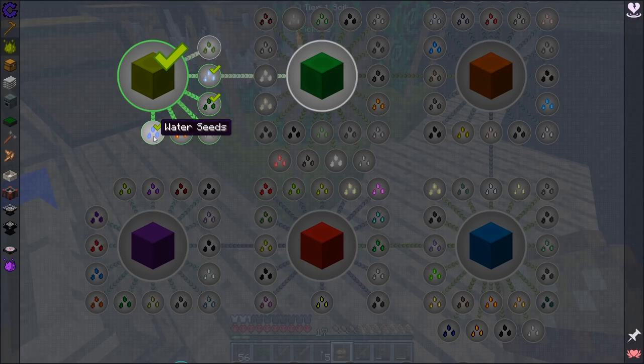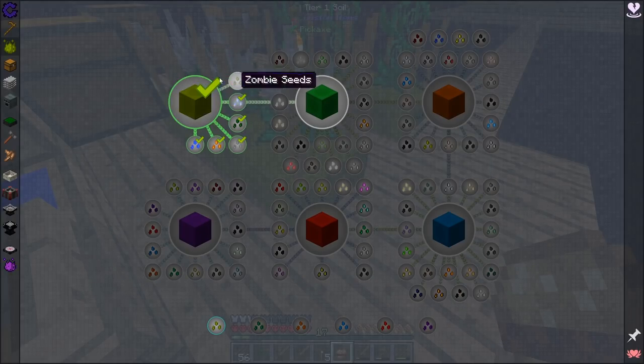I've actually created water, fire, stone, nature, and ice seeds, but I can't create the zombie seeds. And today, I want to try and get a Tier 2 soil and get some zombie seeds so we can kind of finish this whole Tier 1 section of seeds off.